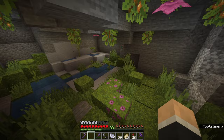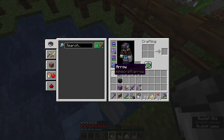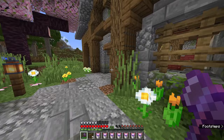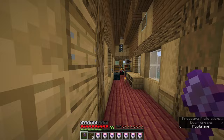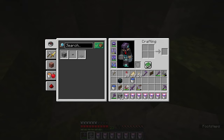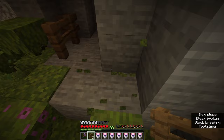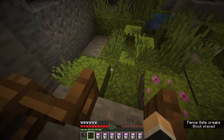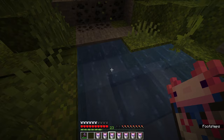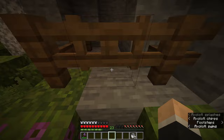With all the torches removed and all the glow berries in place, I think we can pretty much call this axolotl enclosure complete. Let me go grab the axolotls, bring them to their new home, let them get adjusted, and call it a day. We should have seven axolotls — it looks like we do — and we'll scoop them all up one at a time and take them underground into the cave where they belong.